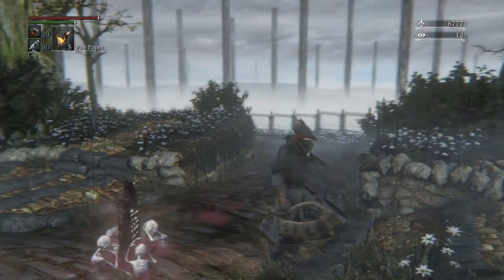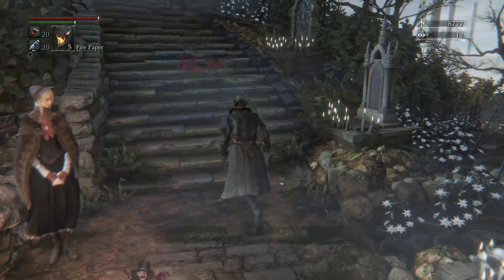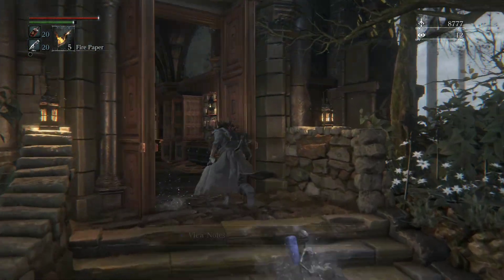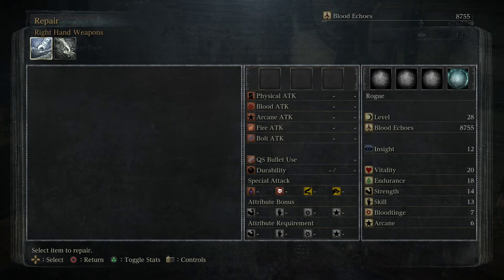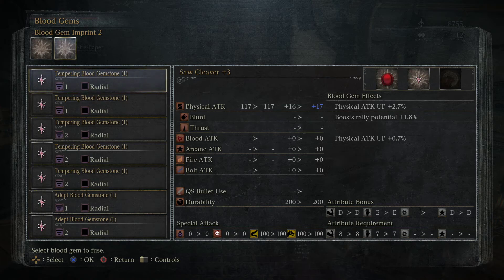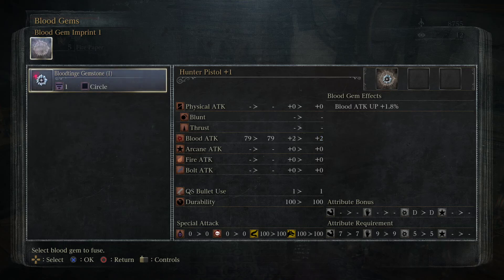Hey everyone, welcome back to the channel and some more Bloodborne! Let's continue. With the Blood Starved Beast dead, let's go ahead and repair our weapon. Oh, I even forgot about doing this — I could have been stronger taking him on. Completely forgot about this. You can use this one. Anything to put in our pistol? Yes, go ahead and put this on.